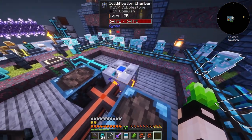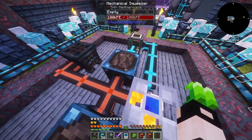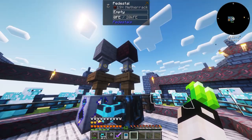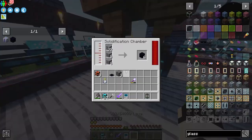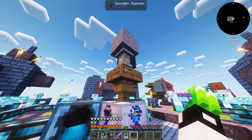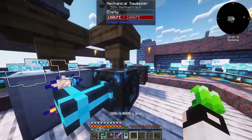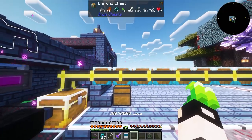We can automate it by providing cobblestone going into the solidification chamber and netherrack going to the mechanical squeezer. So: mechanical squeezer squeezing netherrack into lava, then the solidification chamber converting lava into obsidian with cobblestone. A small little setup but eventually it will pay off.